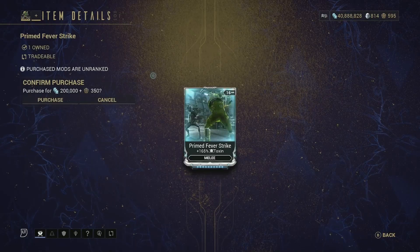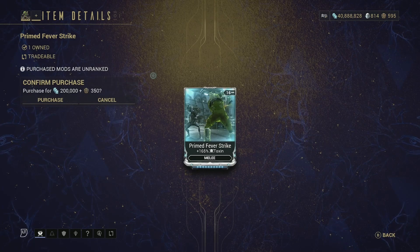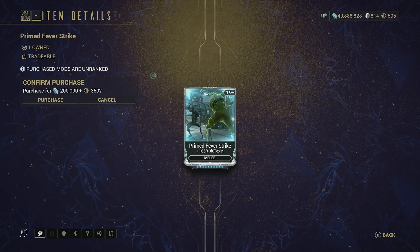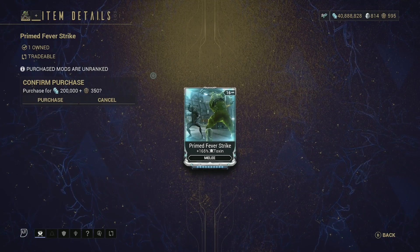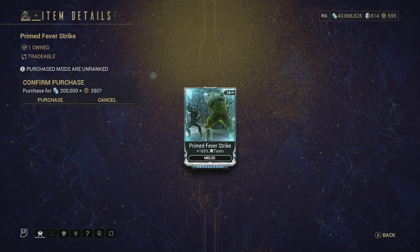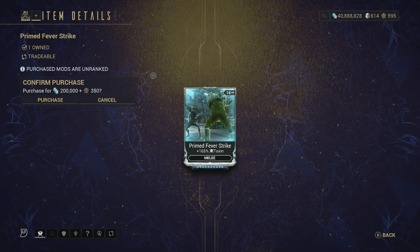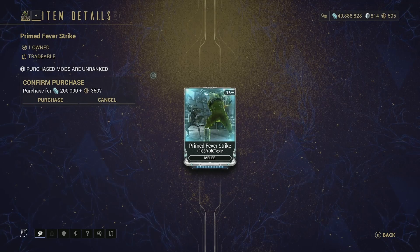Then we have a really good mod — Primed Fever Strike, plus 165% toxin for melees. If you want to apply toxin, viral, or any elemental combo, it's a very good melee weapon mod and I would highly recommend picking it up. Plus it's a primed mod so it's a no-brainer.